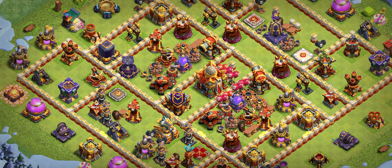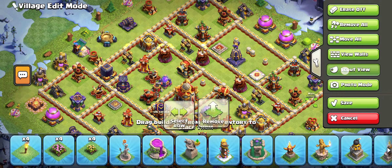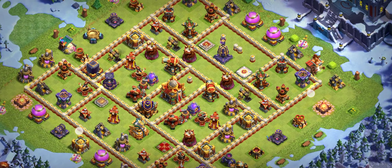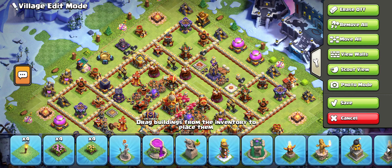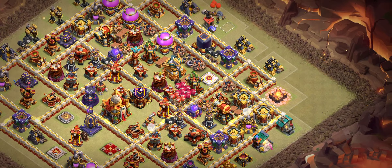Those bases can help your clan a lot right now and help you get a lot of one-stars. Where you're staying right now there are a lot of nova takers. Look at the base design — that's a ring-type base. Getting one-stars is important in low trophies right now, as everyone is trying to push to 5000-5500 trophies. This is the right time to use those bases. Base number four is another one-star base — look at the design, that's another crazy base.